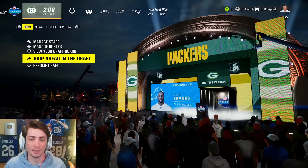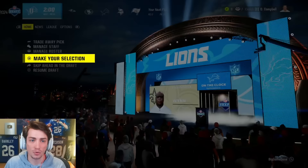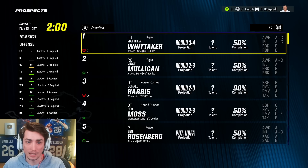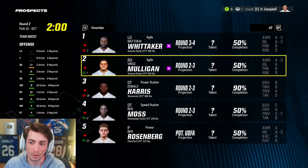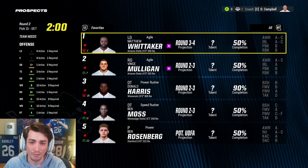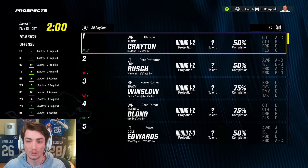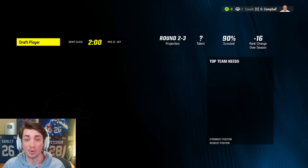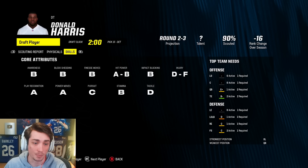We'll simulate to round two. A lot of players I like are still on the board. Donald Harris — I'm going to make him number one, skipped the combines and 21 years old with great speed, A power moves, B block shed, A play wreck, B finesse moves. The key ratings look like those of a top 10 pick in the draft, just DE tackle is terrible. Does have hidden dev, 85 strength, 76 speed — seems pretty good to me.